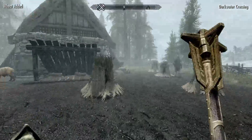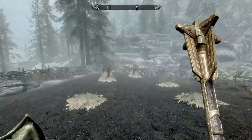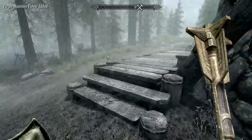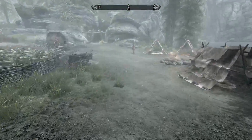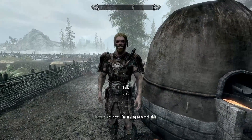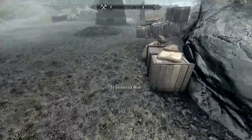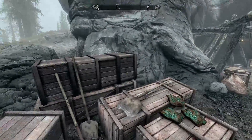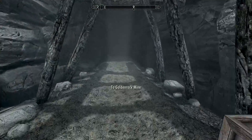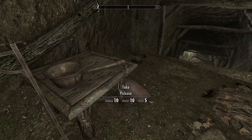First thing at Darkwater Crossing — we grab some free Wheat and we need to find a pickaxe since I dropped mine. There are plenty of shovels but no pickaxes. Finally I spot one and take it. A miner NPC tells me I could use an extra hand in the mine. I wait an hour to get him to stop swinging his hammer, then grab it.